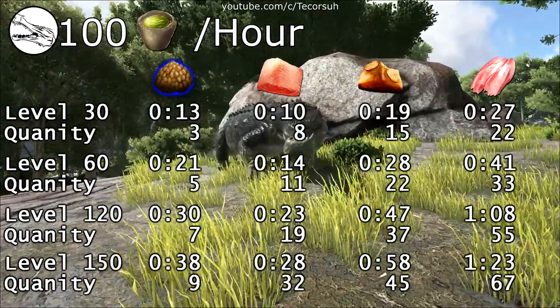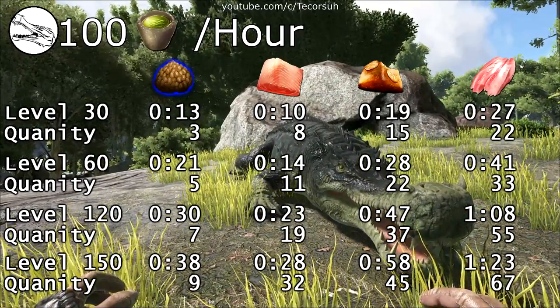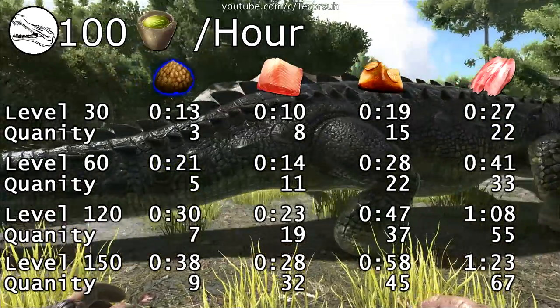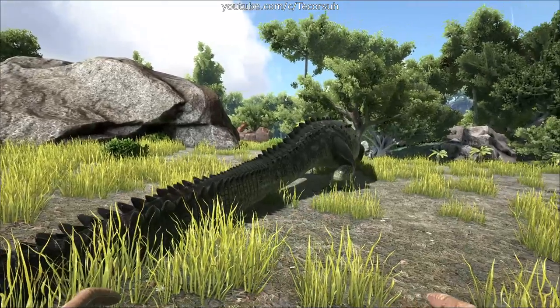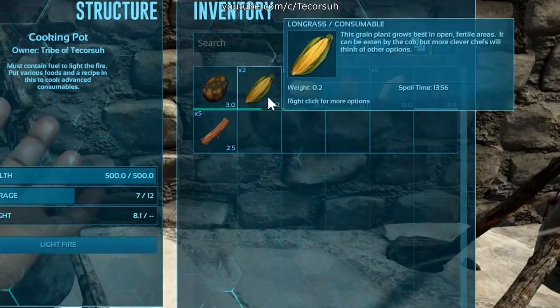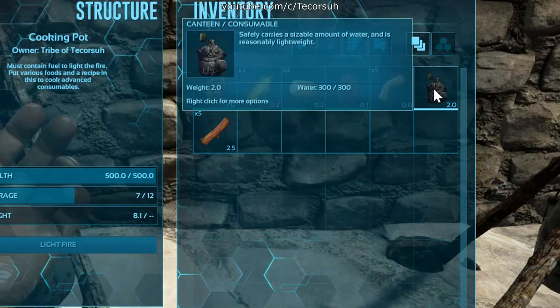These times are the difference between raw prime fish meat and raw fish meat. Raw prime fish meat is slightly faster than using kibble, and for lower levels the loss in effectiveness isn't that bad. The recipe for regular kibble is 1 medium egg, 2 long grass, 2 savoroot, 1 cooked meat jerky, 5 fiber, and 1 water.